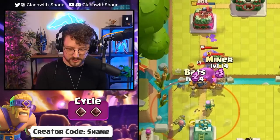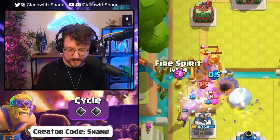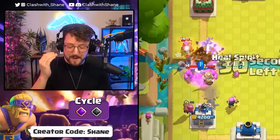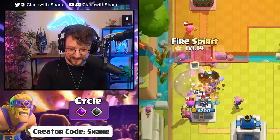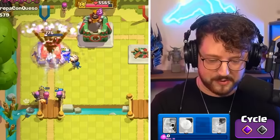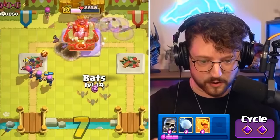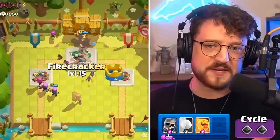We need to clutch up one more defense — need one more firecracker for the evolution version. Let's go! Firecracker, stay alive. These firecrackers are unbreakable on defense — he has no chance of breaking through. Can we get a three crown? Three firecrackers in the arena! Firecracker gets a solid 10 out of 10.